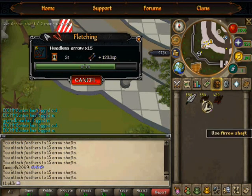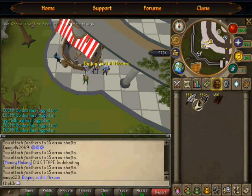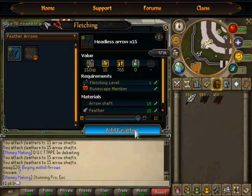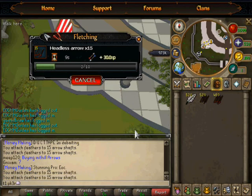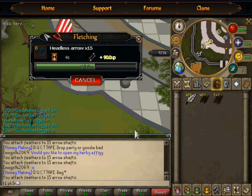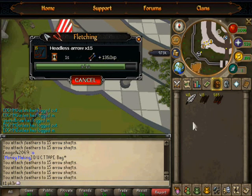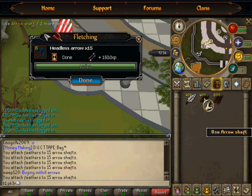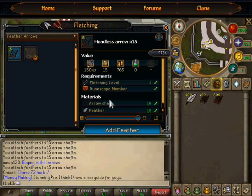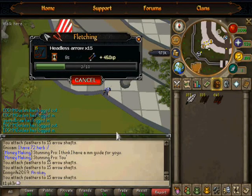I don't see any reason to bank — you can have all your feathers and all your arrow shafts in your inventory. I'm not sure of the buy limit on these, so you might have to look into that. But after doing this, I've rated it at about 540 to 550k per hour. So, you know, another simple guide. I've been coming with a lot of simple guides, a lot of things that you really don't have to put a lot of focus into to make a lot of money.